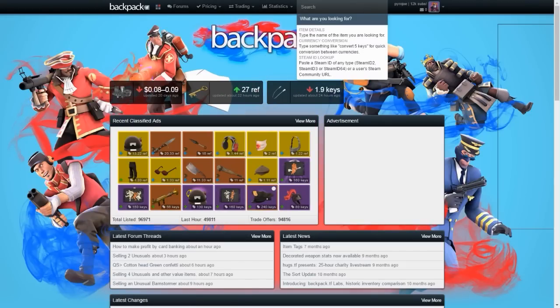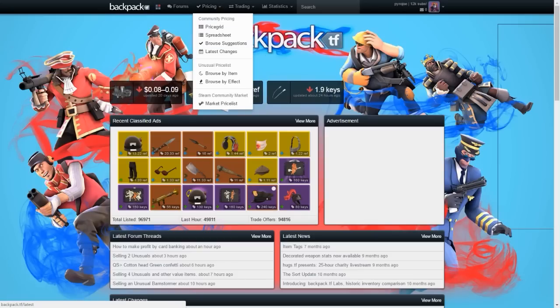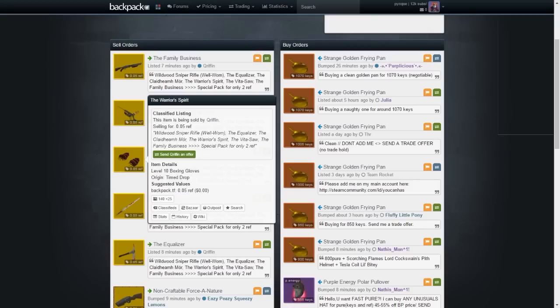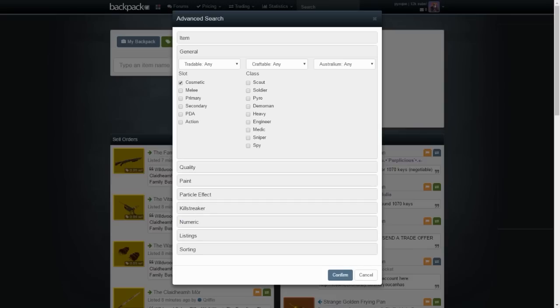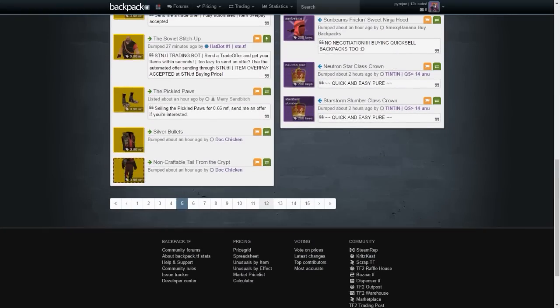That's how to price items on backpack.tf - just type it in the search bar. Note this doesn't normally work for skins, which I avoid due to difficulty finding accurate pricing. To find items for sale, go to the trading tab and click classified listings. This shows all items people have for trade and their asking price. Click the three dots and go to General and tick the cosmetics slot to filter out everything else - you can also tick weapon if you want to look for strangers. This filters out the clutter and shows all cosmetics.